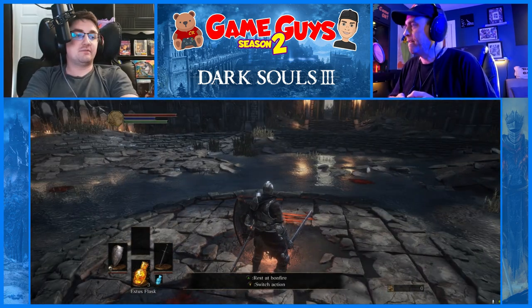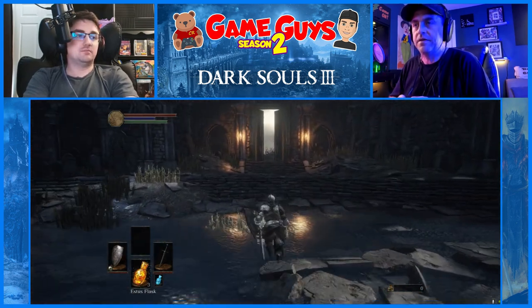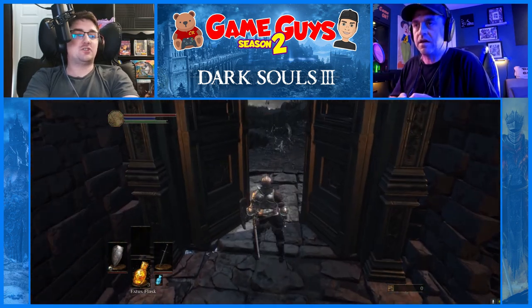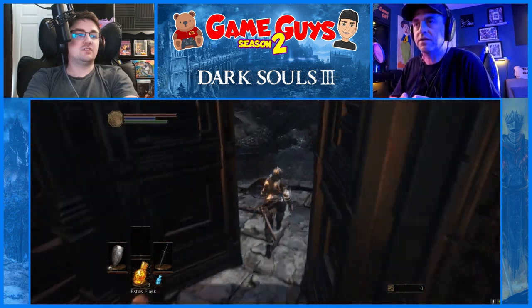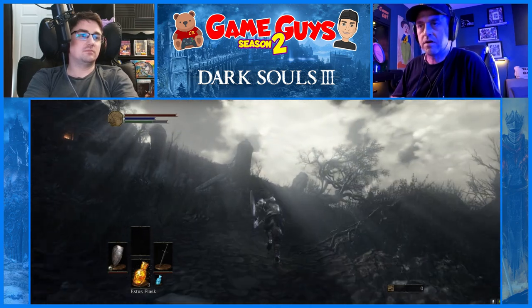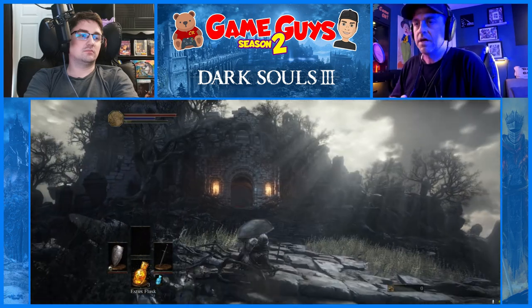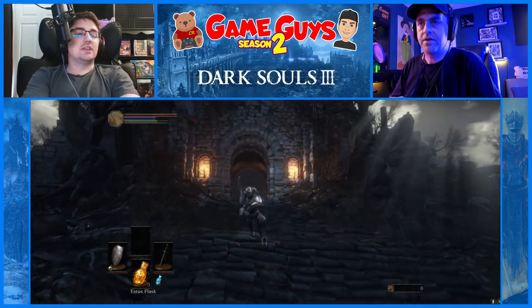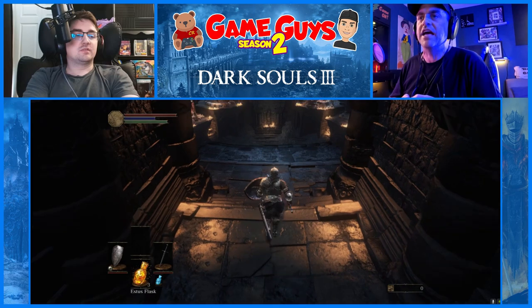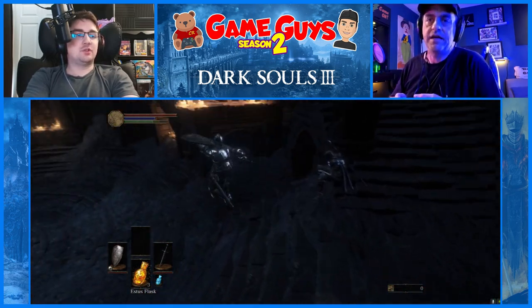I forgot to turn my AC off. Yeah, we're going back forward. We forgot to rest at the Firelink Shrine, so now we gotta make our way back. That's okay, it's a ghosty ghost. Yep, go up there. So pressing down on the left thumb stick — yeah, I know, I've gotta not do that. Oh okay, so we're just gonna go down here and rest. Yeah, so that wasn't a big deal. It really wasn't that much backtracking.